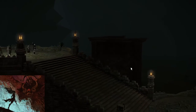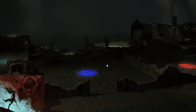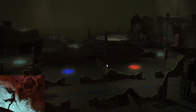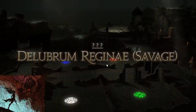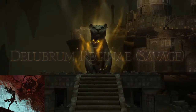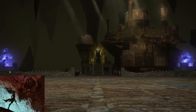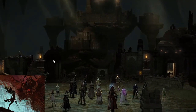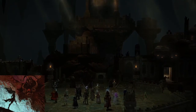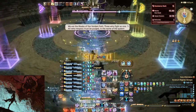Greetings Raiders, this is Vesper and welcome to my guide for Delubrium Regine Savage. This video will focus on the first boss, Trinity Seeker. It should be noted that with the introduction of patch 5.55, which included new lost actions and metal buffs, some mechanics may be skipped if your DPS is good enough. For the sake of diligent chronicling, I've decided to explain all the mechanics as they appeared in their original iteration.